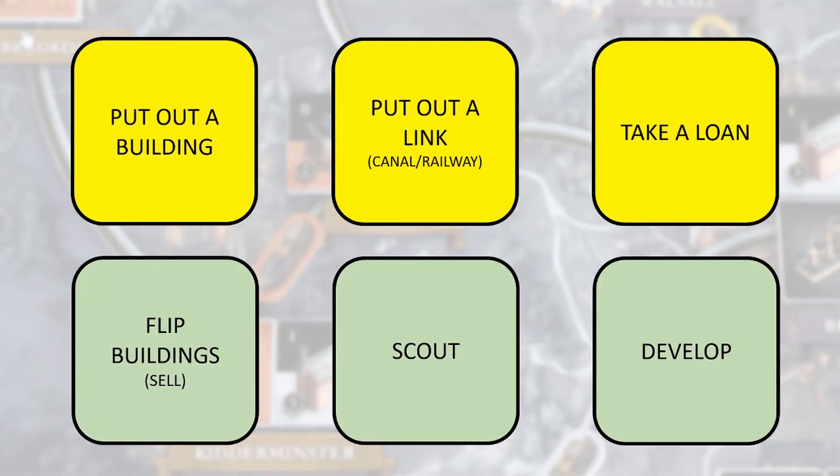A couple of details on that. If the beer is on your brewery, it actually doesn't have to be linked. And whenever you sell, you can sell as many goods as you want in this way — so if you can line up multiple sales to do for one action, that's great.